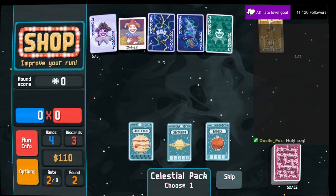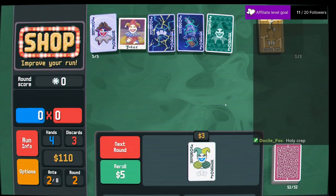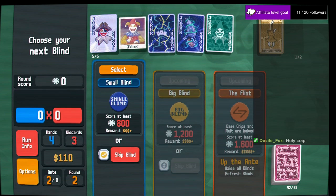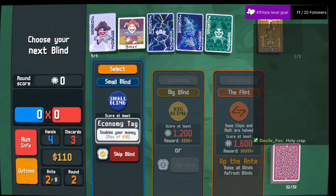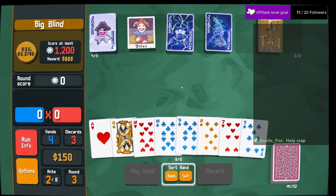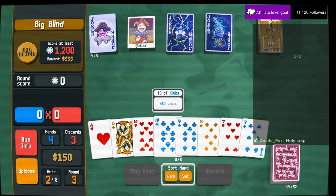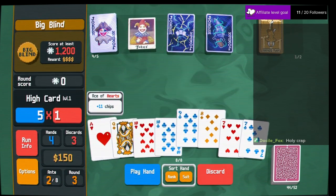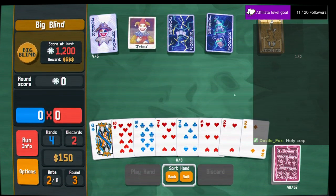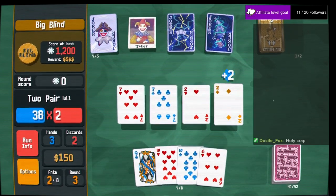Four of a kind — find a straight or a flush. This gives me 40 bucks. I want three of a kind and I got two pair. We can go for it. Game, you play so dirty.